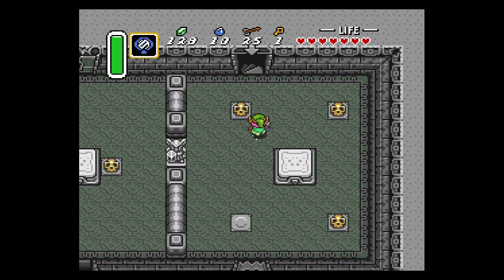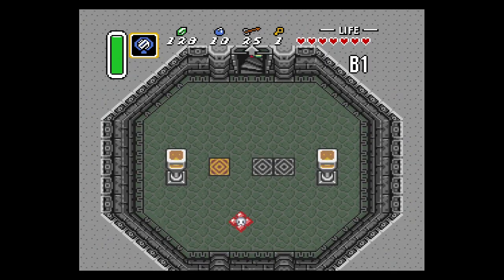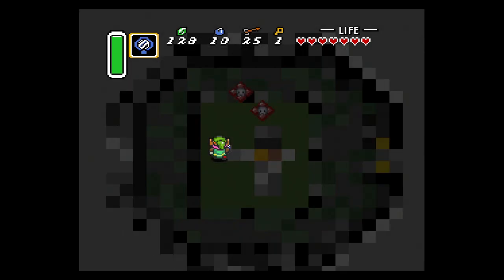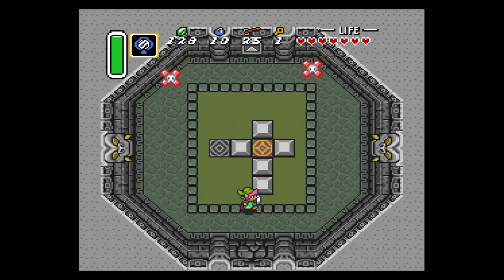Pick up a pot and kill the Helmosaur — they have a really high probability of dropping a lot of bombs or sometimes even a fairy, which is quite nice. Once you get down to the first basement, you want to touch this warp tile, and then we've got to discuss something.